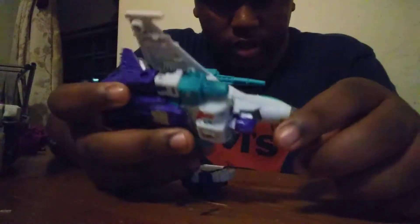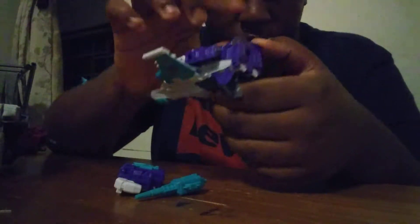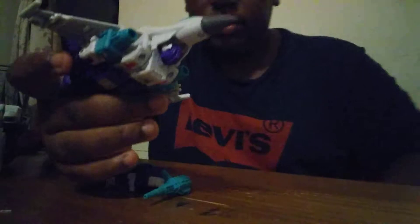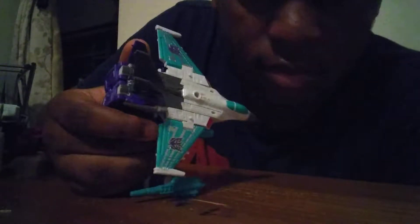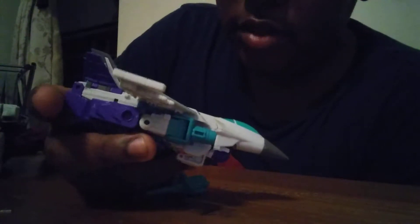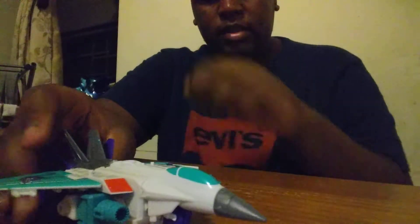It's a nice looking jet. You could put the gun up here, or you could put it right here — I put it up here. He has ports on the wings and up here, and a port right here basically for his combined mode. He also has two holes right here. The colors on him look nice, Decepticon symbols on the wings look nice — he's a very awesome looking Decepticon jet.